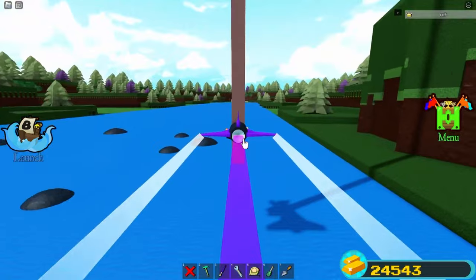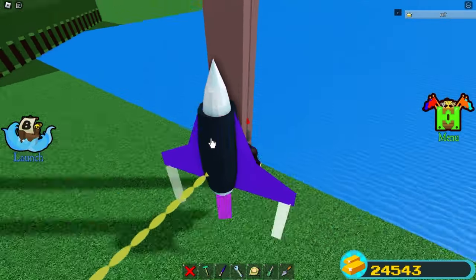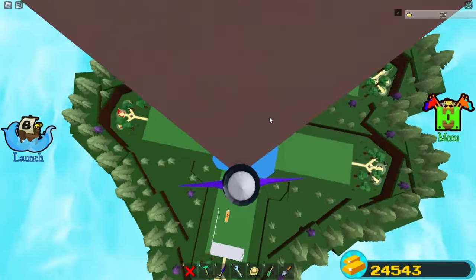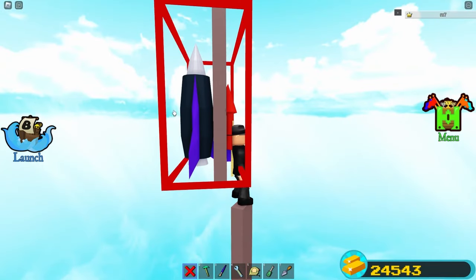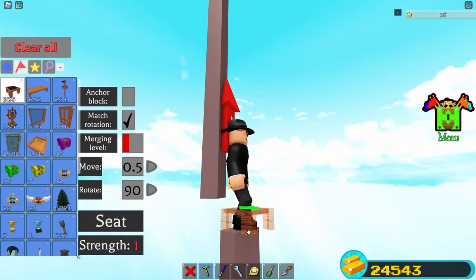Once you're back, place another jet just facing up and click on it. Once you reach the top, you can just walk and delete it. Place another seat at the top.